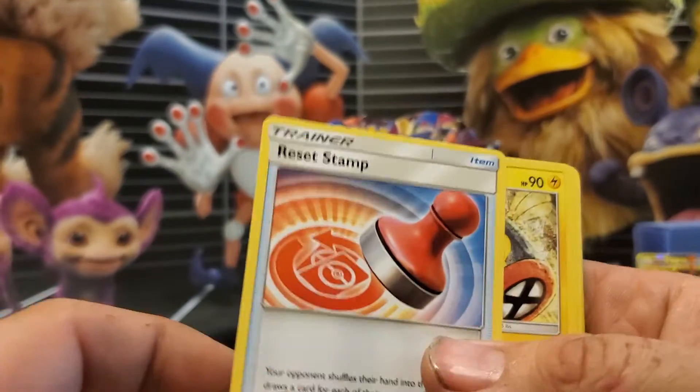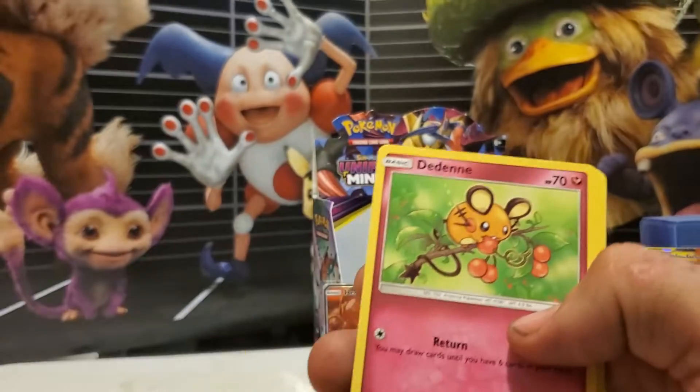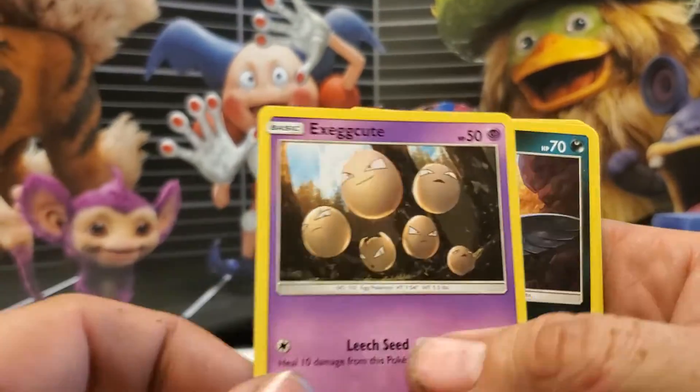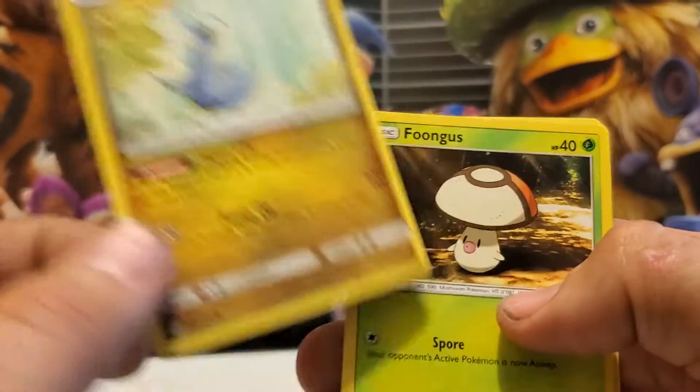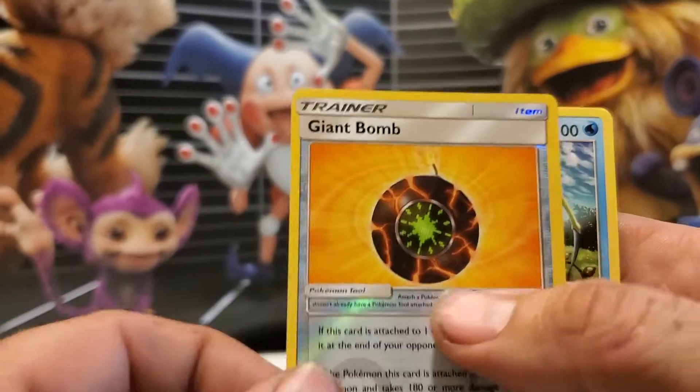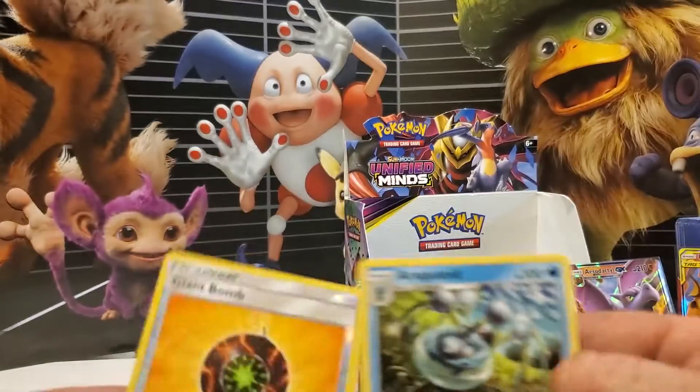Psychic Energy, Reset Stamp, Electric, Dedenne, Execute, Haunt Crow, Snover, Trutini, Fungus, First Holo Giant Bomb, and a Rock with it.